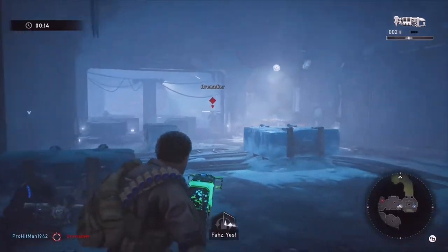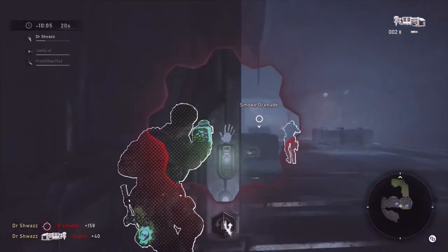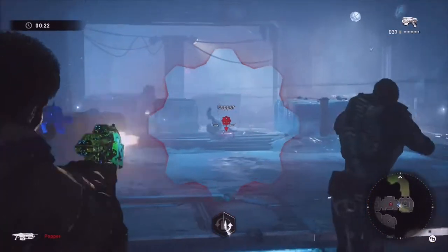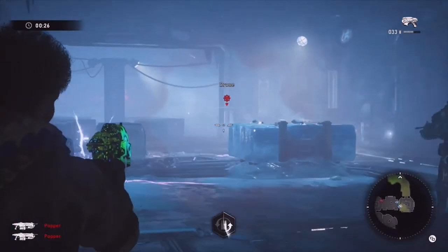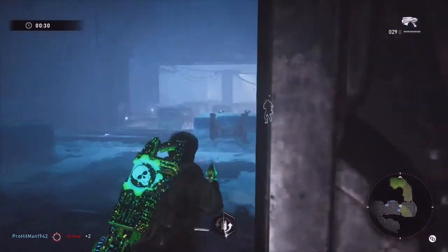I'm going to grab the Drop Shot obviously. Keegan's a bleed character so close-range bleed, getting that nice shot right there. Poppers will spawn once you pass the threshold of this door, and then the rest of the Drones will spawn as well.